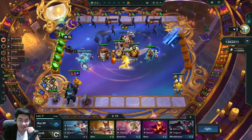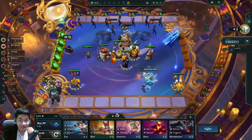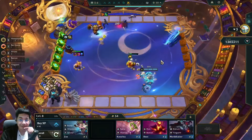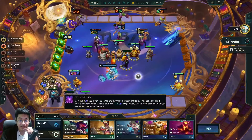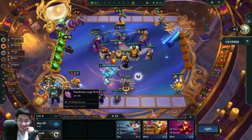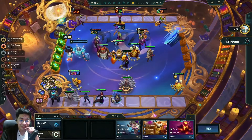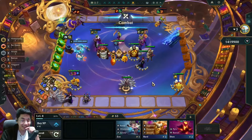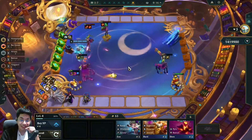We got dropped a spatula, so we instantly pop the anvil for a Honeymancy emblem. Now we have five Honeymancy without even having a Veigar yet — still no Veigar, but that's fine. Veigar is going to be my late-game carry. The game is lagging a bit — I think we lose this round. I'm too greedy; I need to slam some tank items like Redemption, and another Adaptive Helm is pretty good on Blitzcrank.